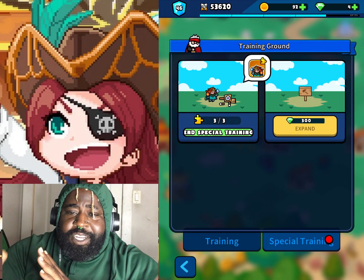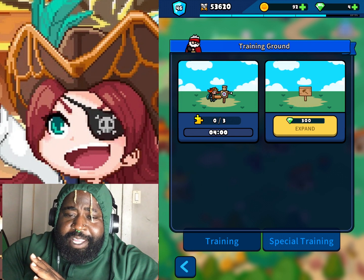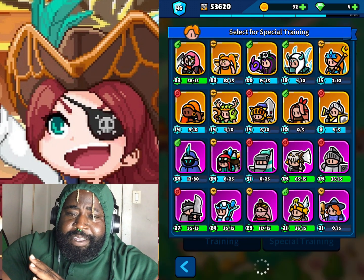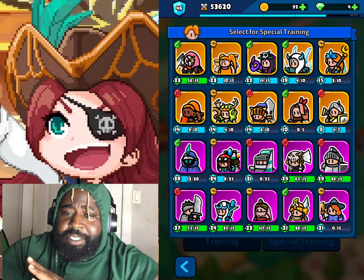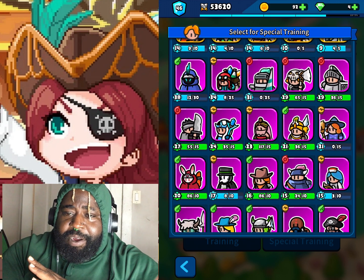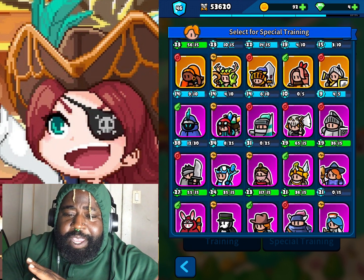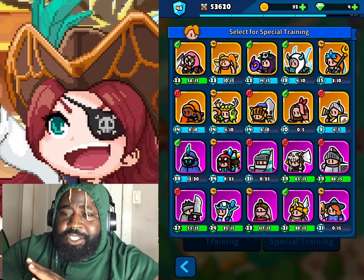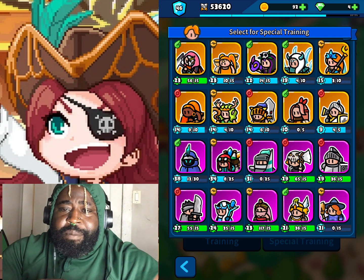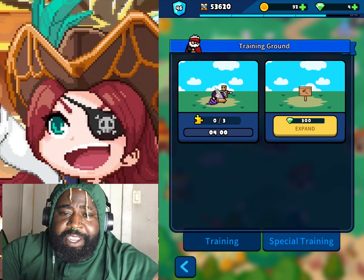I am happy they changed Training Ground. We got three elemental elites now. It's not too quick but it's not a really slow level up either. Even for her we can throw her in there, we know we're going to get three and that's more than enough.